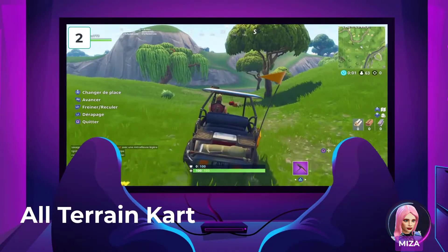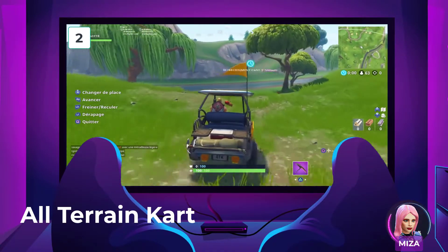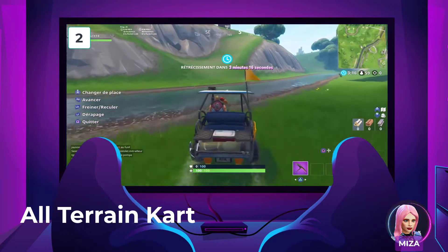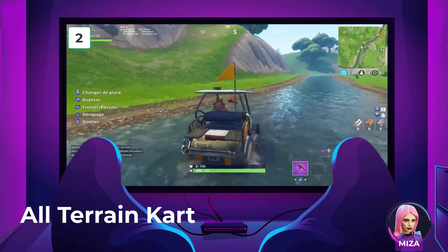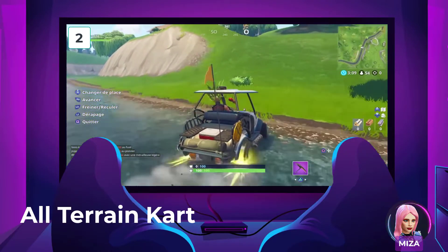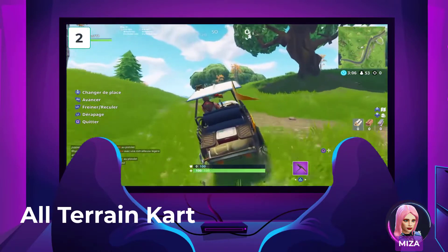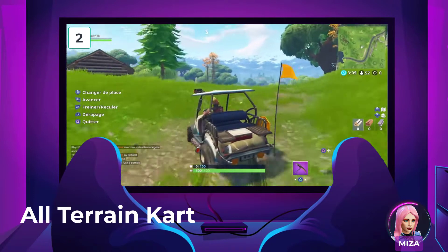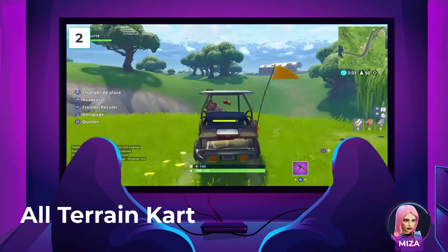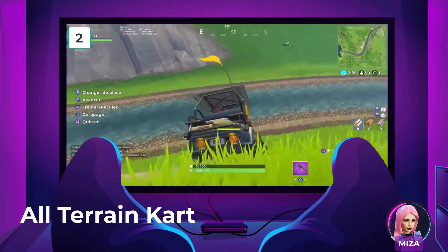Number 2: The All-Terrain Cart. In Fortnite Battle Royale, the all-terrain cart was the first drivable vehicle. After the popularity of the shopping cart's fun vehicle, it was debuted in Chapter 1 of Season 5. This vehicle could hold up to 4 people and preceded the need for gas that vehicles have in Fortnite presently. The other 2 seats were known for being on the roof, where players could emote and use their weapons.